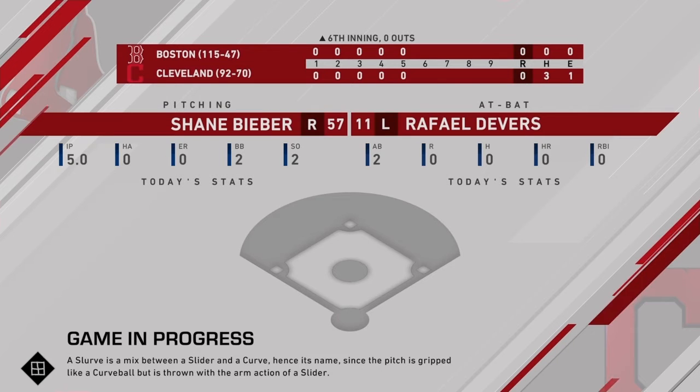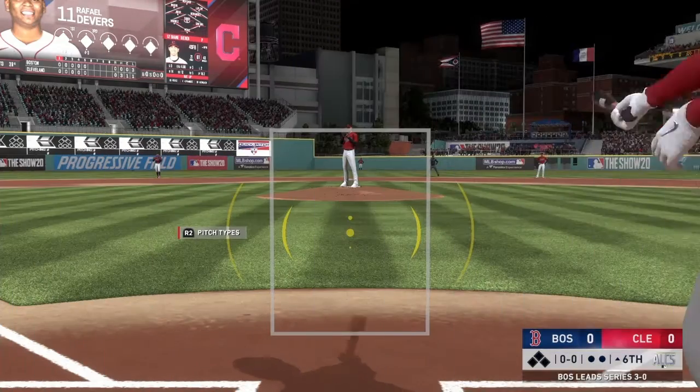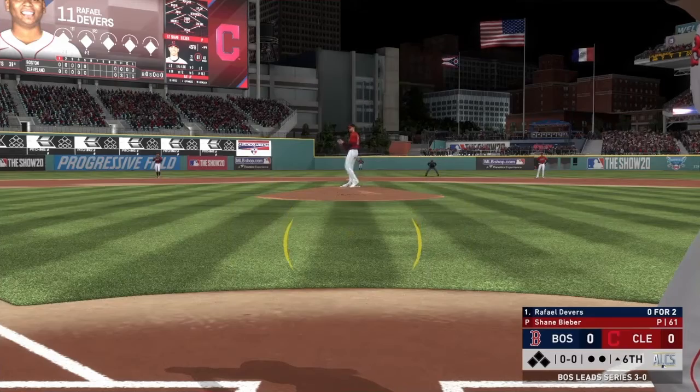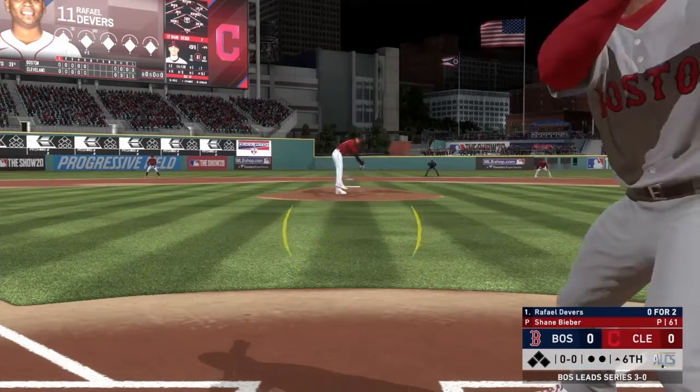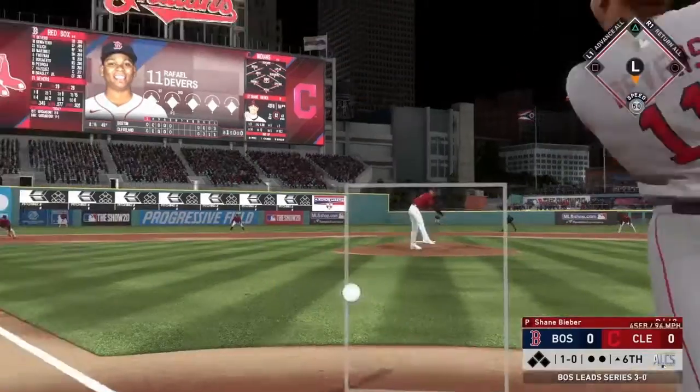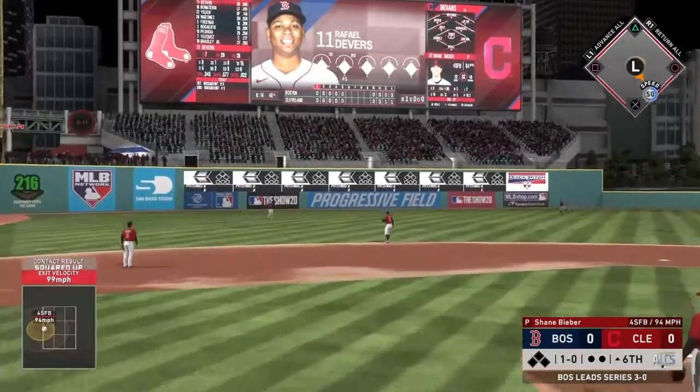The Red Sox are hitless against Shane Beaver. We're going to try to turn that around right here. Devers leading things off in the top of the 6th. Beaver is dealing this game — we do not have a hit yet as a team. We've got to change that. And there we go, a nice hard hit ball to left field.